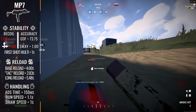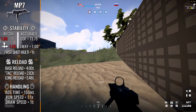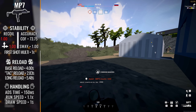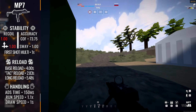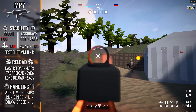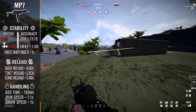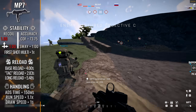Moving on to handling, we get some okay-ish news. The MP7 sports a vertical recoil kick of one and a horizontal recoil kick of one, making this the first weapon we've reviewed where horizontal recoil is on par with vertical recoil as a problem — further emphasising that you really shouldn't be using the MP7 at extended range. The horizontal recoil creates a pretty shaky kick that could throw your aim off if you don't have it down pat. Thankfully, you have a 1x first shot multiplier, so it's not going to be overly punishing every time you initially squeeze the trigger for a burst.